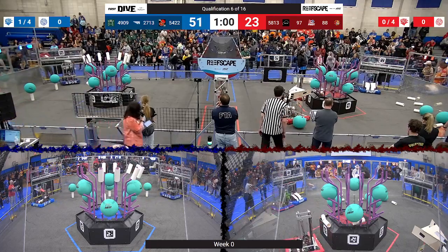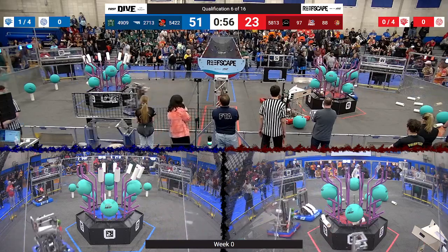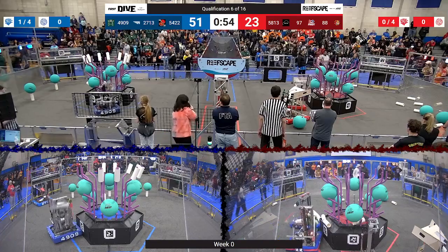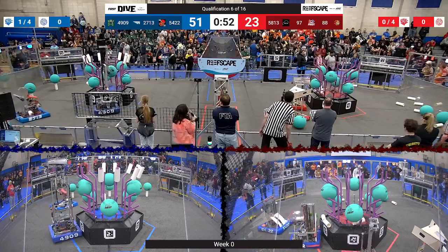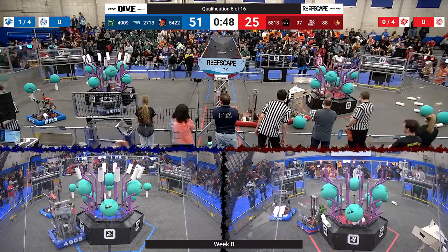Back over on the red alliance, looks like 58-13 Morpheus trying to help out their partners. TJ Squared scores some game pieces and wards off the defense of 54-22. We've got less than a minute left to go here, and the score is 51-23 in favor of blue.